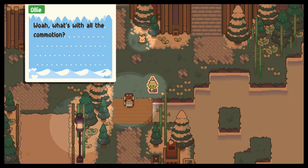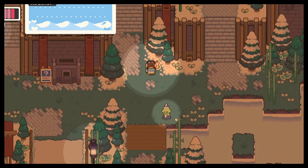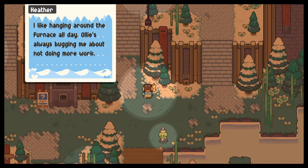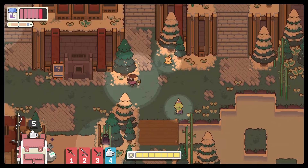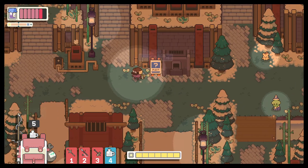Ollie! Whoa, what's with all the commotion? Oh, guardian, I think Negi wanted you to follow them — they're just a bit northwest of here. Heather: I like hanging around the furnace all day. Ollie is always bugging me about not doing more work. Everywhere else is just a wee bit cold for my petals. Couldn't imagine living north where those frogs are — who am I kidding, it's cold in Winterglade everywhere. Frogs in the cold? I don't know if that works very well. It'll stay cold without our guardian. What is this? Wood burning. Oh, this is a furnace, cool.